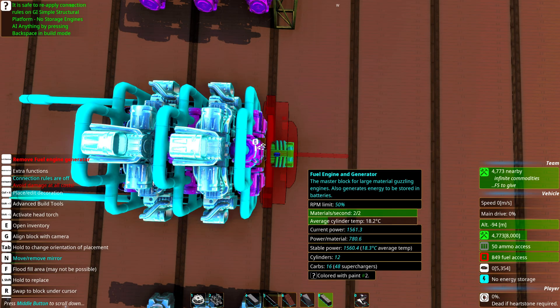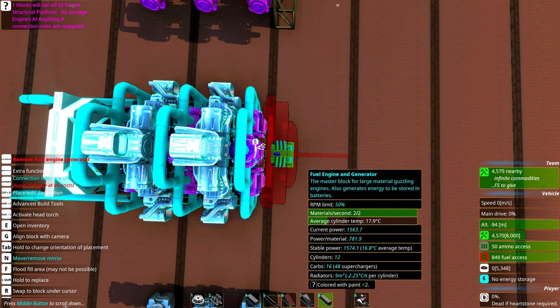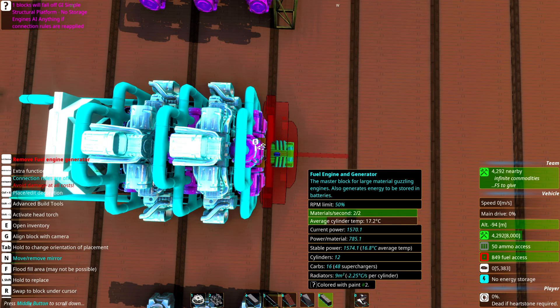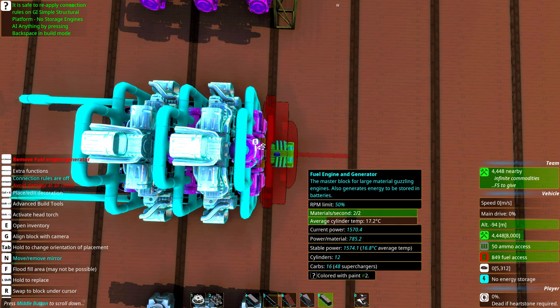For stationary efficient engines it can be a good idea to add radiators because lower temperature means higher efficiency. So all engines will actually be more efficient with a couple of radiators. But radiators have a high price tag so use them in moderation. Power per material goes up when you add them; if you remove them power per material goes down.